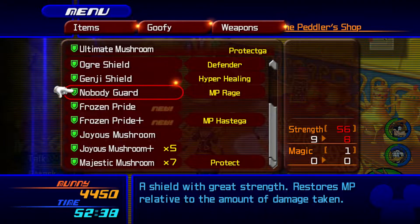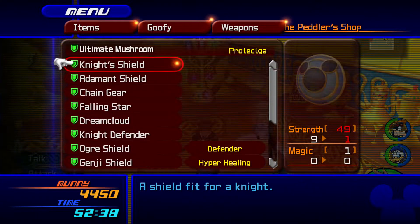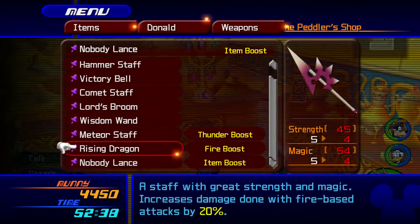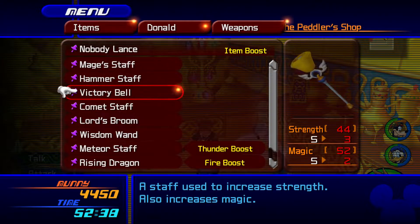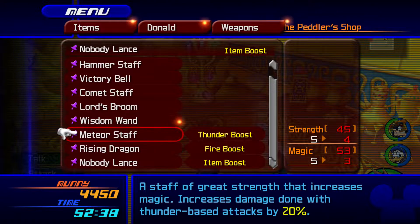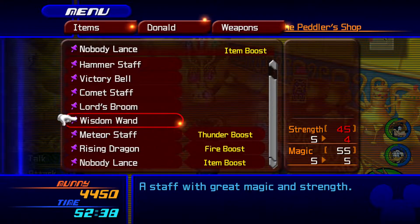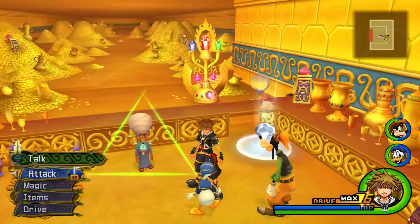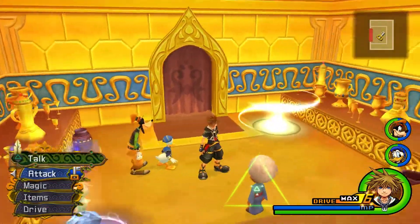I think that might be most of Goofy's shields in this game. Donald, you still have your basic staff — I wasn't sure if you did. Donald's got his Nobody Lance, but we need something better than that for him at some point. Alright, so that worked out real nice.